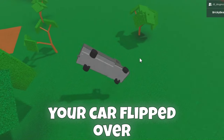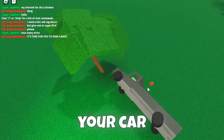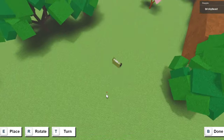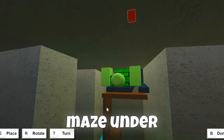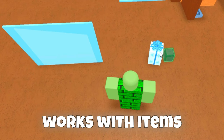The third glitch is very useful. Let's say your car flipped over — if you take a blueprint and turn it, your car will flip over. You can also explore secret places like the marble statue place, and some kind of maze under fancy furnishings. It also works with items.